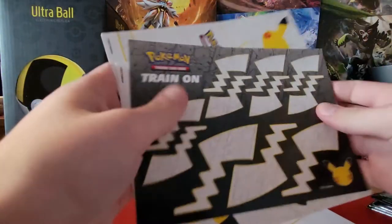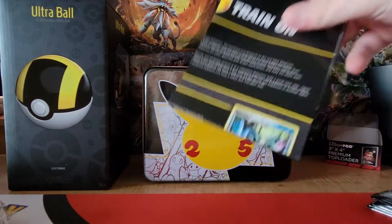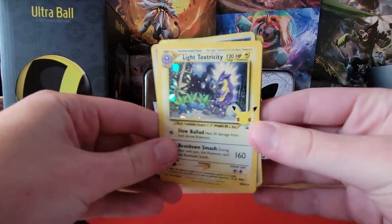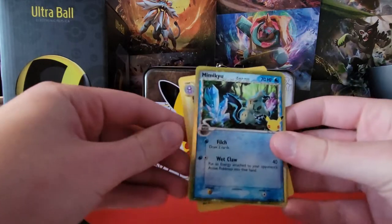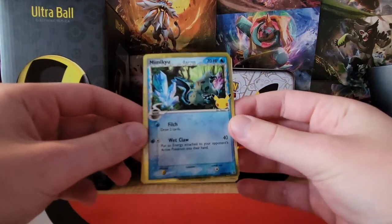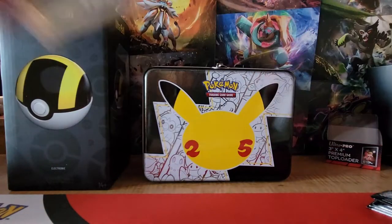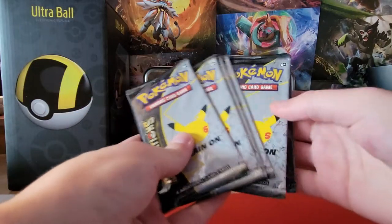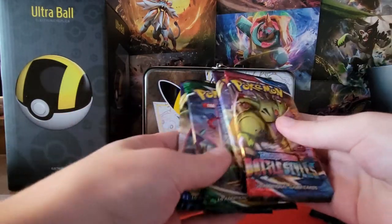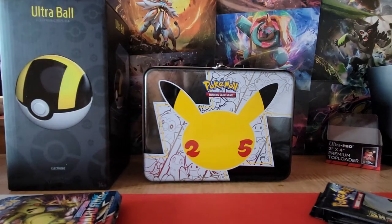In the collection tin we got a whole bunch of stickers, a pretty cool 25th anniversary notebook, and a pamphlet about the three promo cards. Speaking of which, we got the Light Toxtricity, the Champion's Path Dragonite, and my personal favorite is the Mimikyu Delta Species card because the gold border on it is just so cool - plus Delta Species is just a really nice concept. We also got a mini binder and six Celebrations packs, plus two packs out of each of the tins - Battle Styles, Vivid Voltage, Evolving Skies, and Sword and Shield base - and a promo coin.